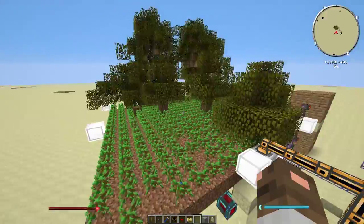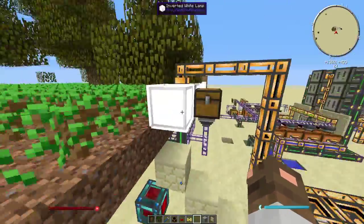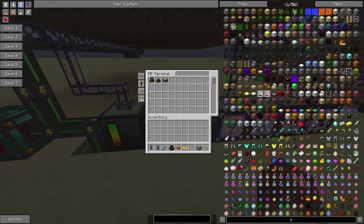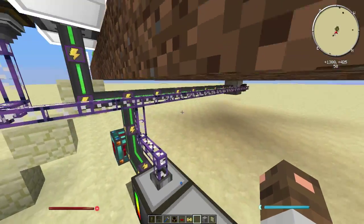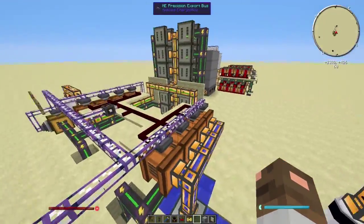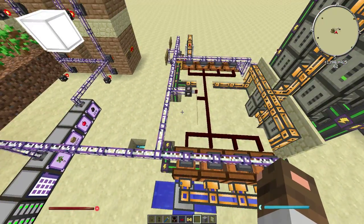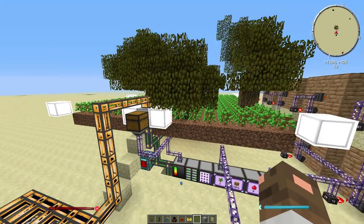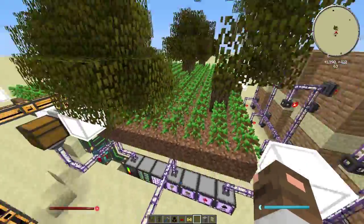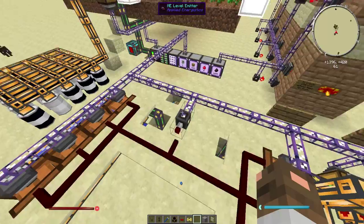These are normal oak saplings and trees. Everything that the harvester harvests goes to the AE network. The saplings go to the planter and to these fermenters — but only if there are ten or more saplings in the network. That keeps the planter full, so you'll never see an empty field and full fermenters. That's what this level emitter is for.